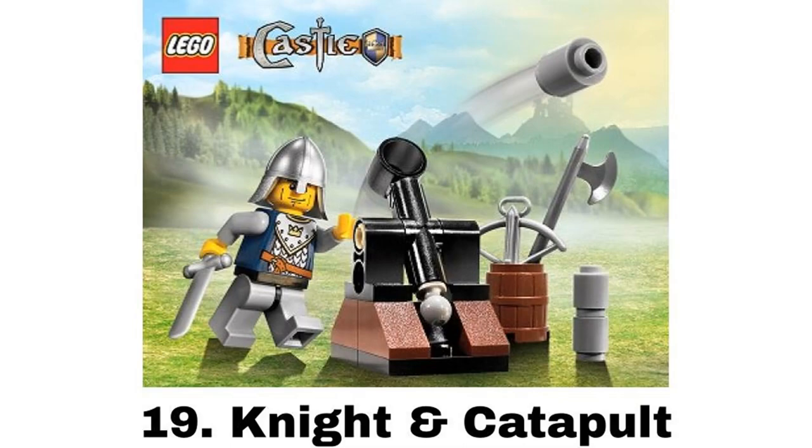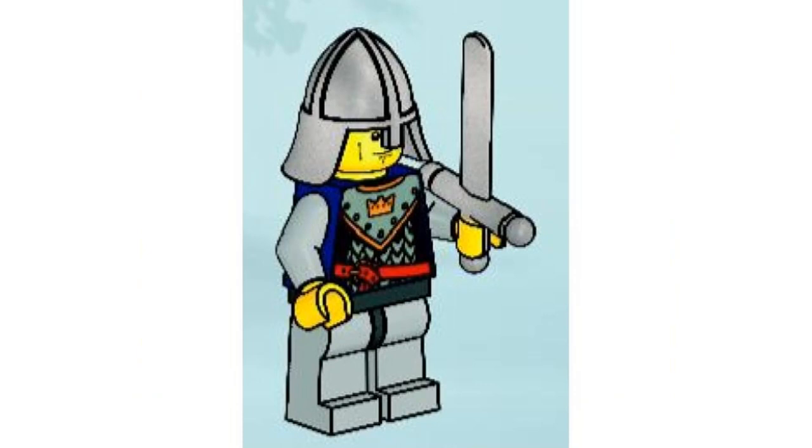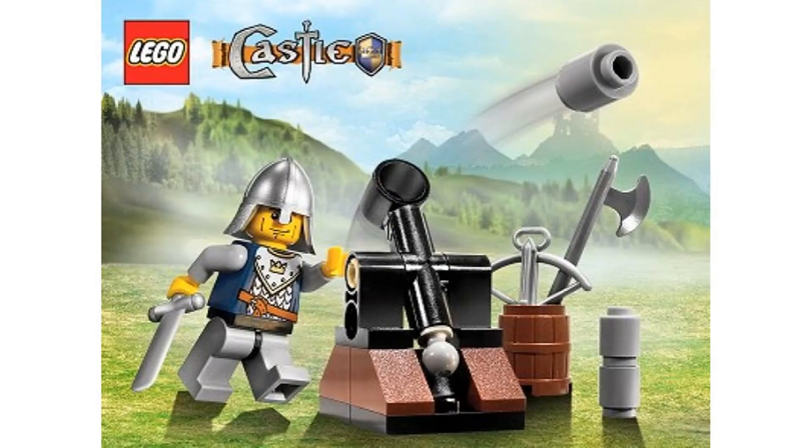Number 19 is Knight and Catapult, and this one definitely wasn't released. Because of that, I originally wasn't going to include it, but it's simple enough to build yourself, so I put it on the list anyway. It comes with another regular Knight figure, but I do like the build in this one — it's a simple catapult with a barrel to hold some weapons.